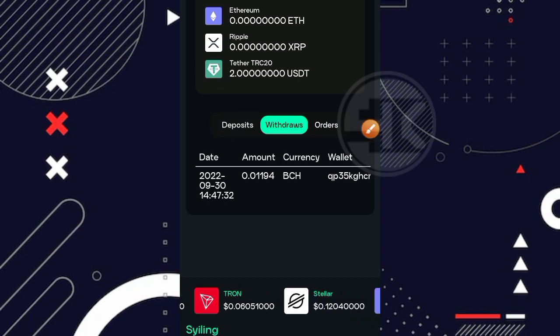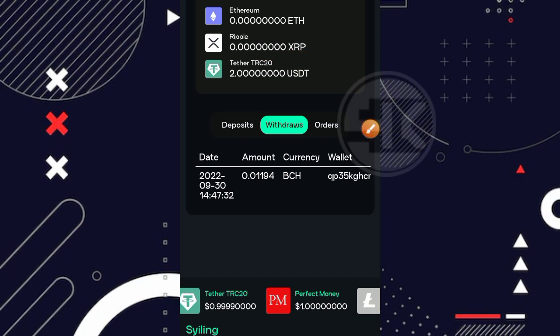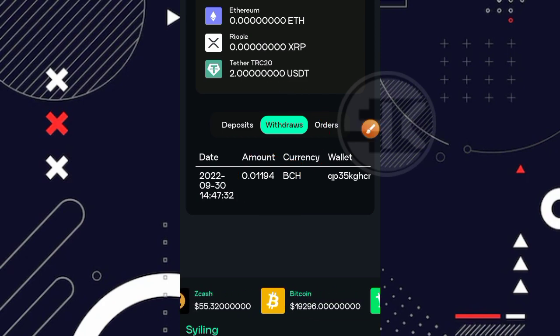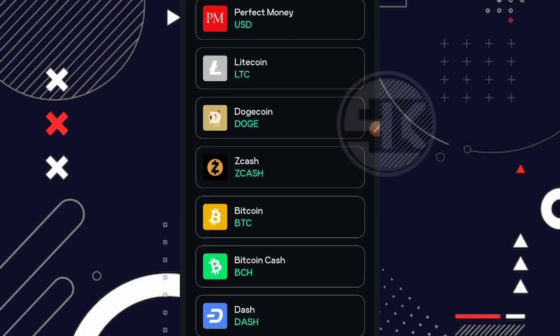Nah kemudian disini kita bisa lihat di bagian saldo tether saya. Ada saldonya ya teman-teman, yaitu 2 USDT. Nah ini saya kurang tahu juga teman-teman ini dari mana datangnya. Kalau dari komisi referral ini tidak mungkin ya, karena untuk website ini sendiri tidak ada yang namanya mining tether ataupun USDT. Saya rasa untuk balance saya yang ini di-convert menjadi tether ataupun USDT. Kalian bisa komen aja di video ini. Karena untuk minimal penarikan Bitcoin Cash sendiri sekarang sudah naik teman. Jadi kemarin ketika saya melakukan penarikan 0,01 Bitcoin Cash, itu untuk minimal penarikannya masih 0,01 Bitcoin Cash. Tetapi ketika saya sudah melakukan penarikan, kalau tidak salah sekitar beberapa jam kemudiannya, untuk minimal penarikan Bitcoin Cash juga naik teman.